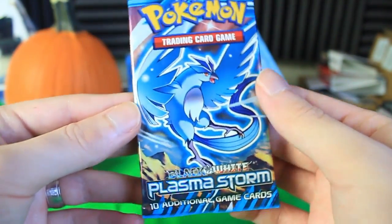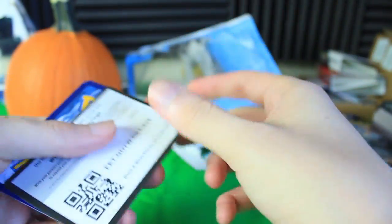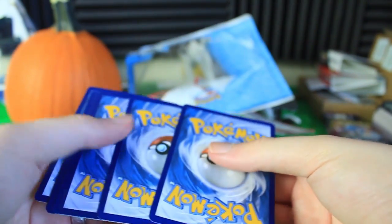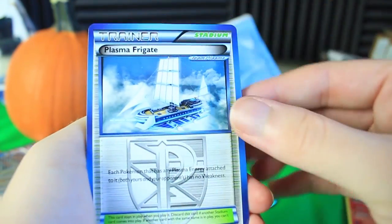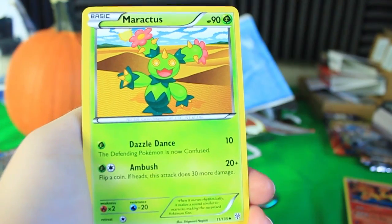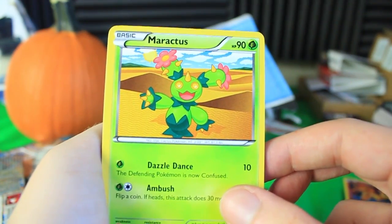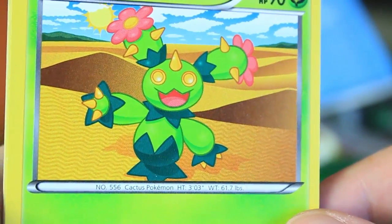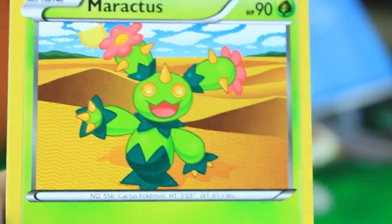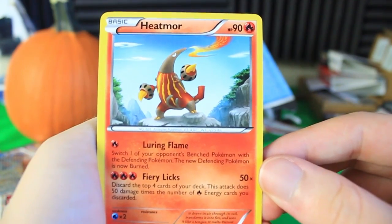The first pack I want to open is Plasma Storm. I don't think I've ever opened either of these sets before — I might have opened a couple packs here and there but I'm not sure. We do have a code card for that one. Let's take a look at the Plasma Storm pack. Right on the front we've got an actual Plasma card — Plasma Frigate. We've got a Maractus with Dazzle Dance, just chilling in some random desert. I always wonder if these different locations on the cards are meant to be real locations in the world of Pokemon.